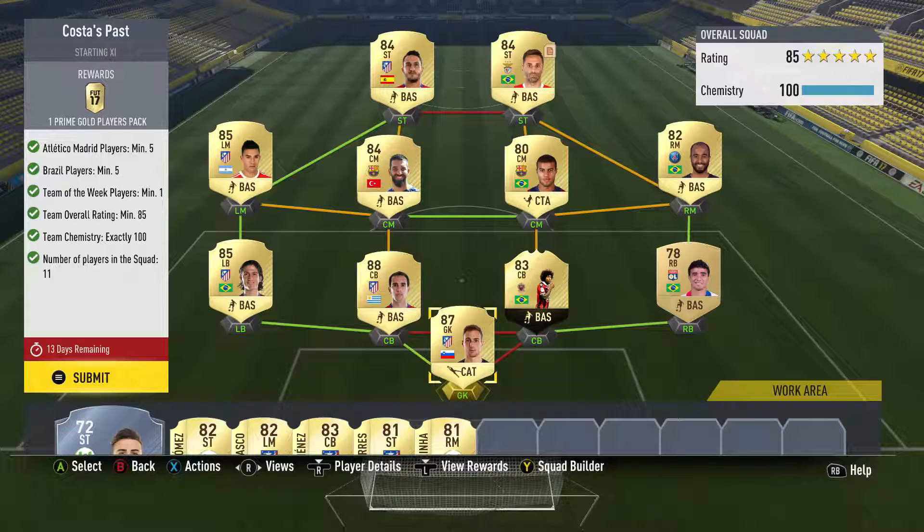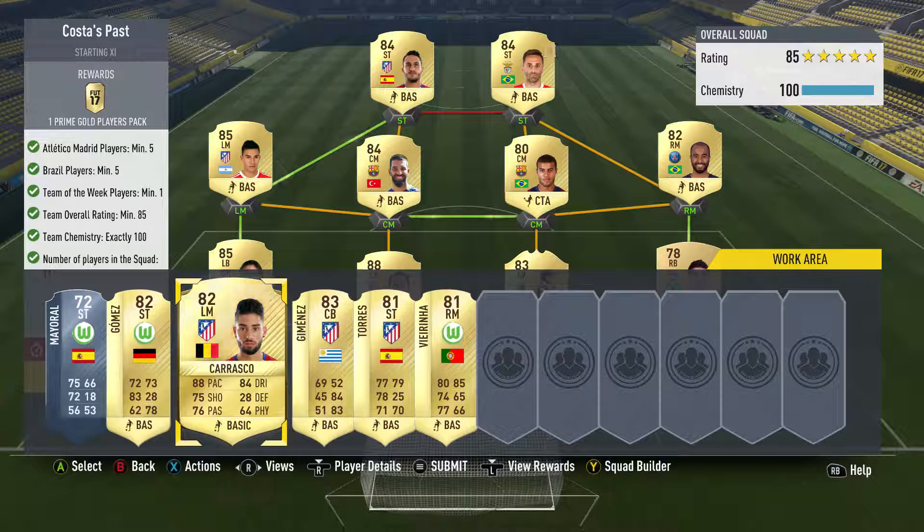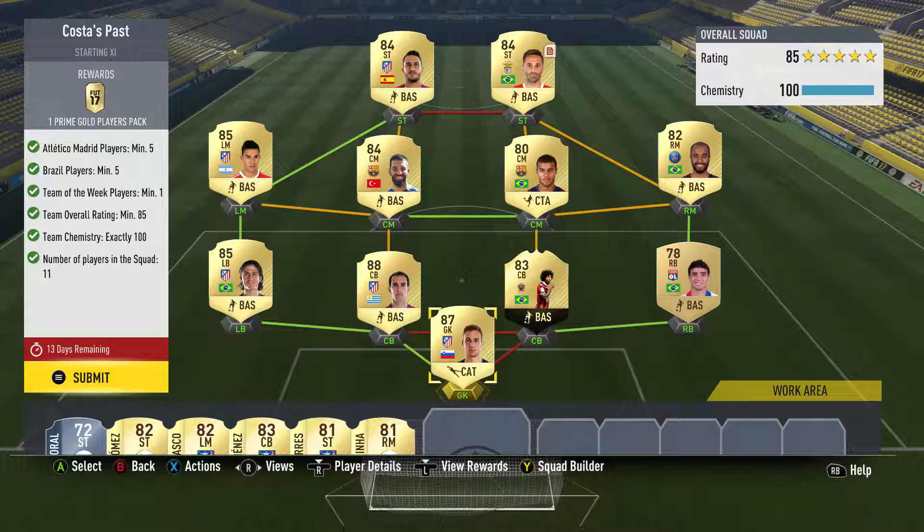I've banged on about wanting squad building challenges to be more difficult — yes — but expensive? Not so much. So we've got Oblak, Godin from a pack which hurts a little, Felipe Luis, Gaitan, Turan, Koke at striker because there are no high-rated Atletico strikers besides Griezmann, and I don't want to spend 200k on Griezmann just to get rid of him. We put Koke up there, and Jonas and Raphinha.